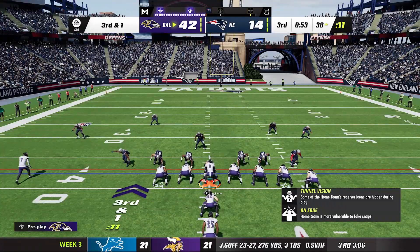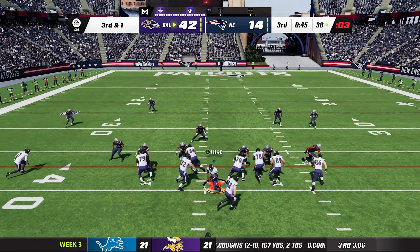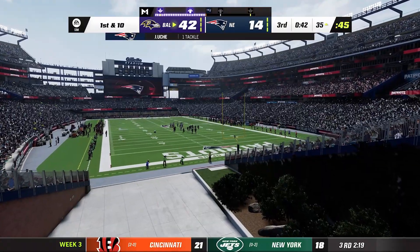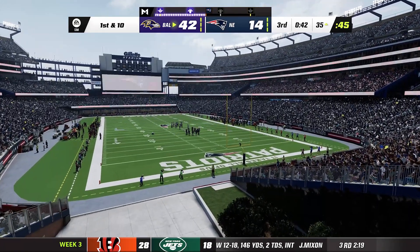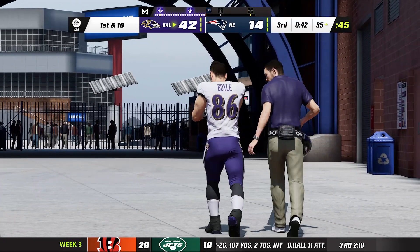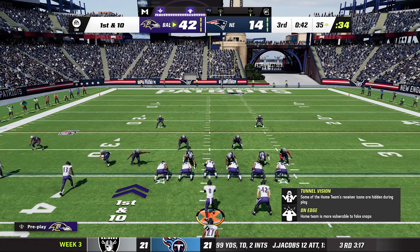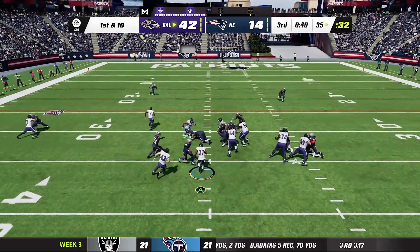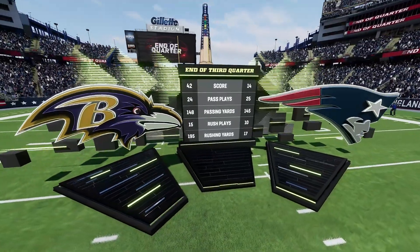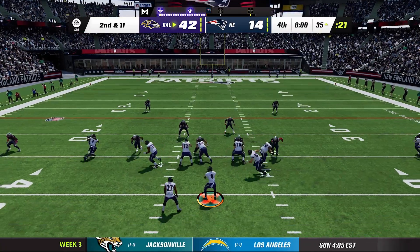Nick Boyle gets hurt — holding his wrist. We'll keep an eye on the Nick Boyle injury saga. JK Dobbins gets smacked in the backfield losing yards. End of the third quarter, Ravens commanding lead 42 to 14. Second and eleven — Lamar play action to Rashod Bateman over the middle, knocked away. Nick Wills has a pectoral strain but will return. Lamar finds Devon Duvernay across the field who hauls it in for the first down, putting the Ravens in the red zone.